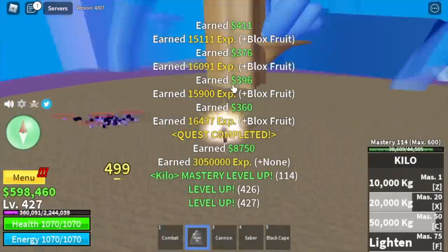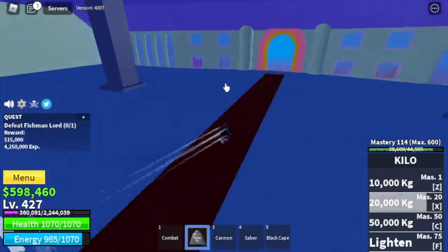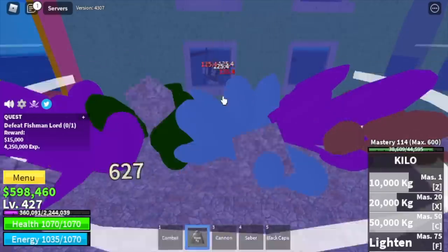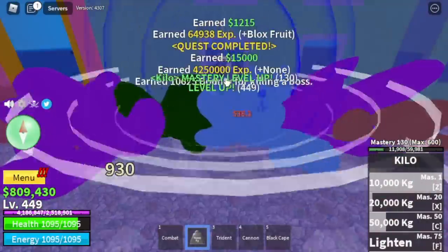Again at 425, start defeating the Fishman Lord. Everything will be easy from here because if you lure him, go to the window and he cannot damage you. Just use your Z, X, and C skill to damage him and that's it. I suggest you do server hop which will make things really fast.